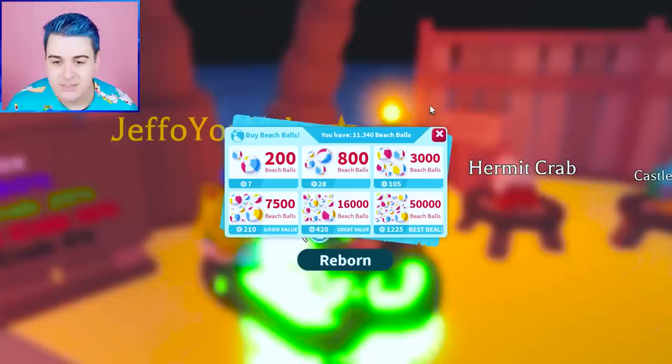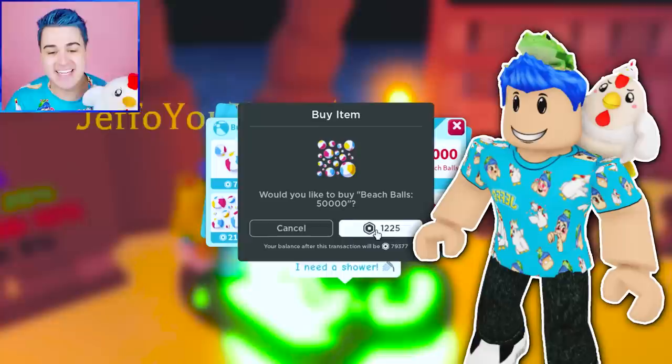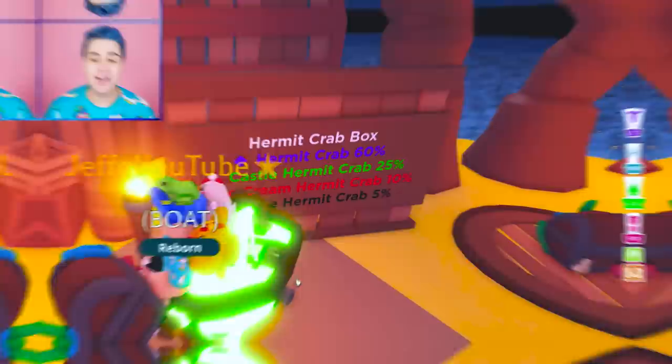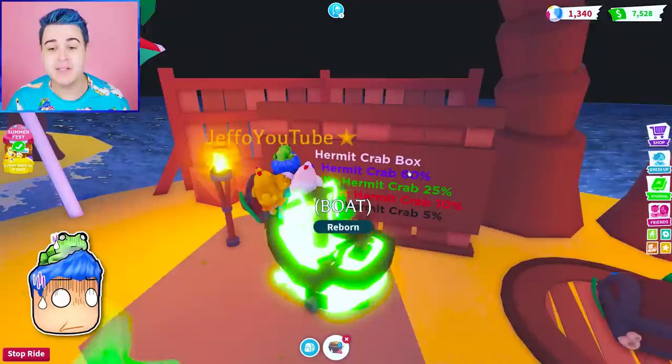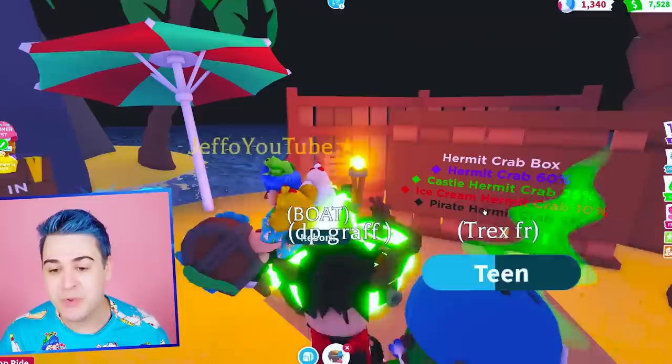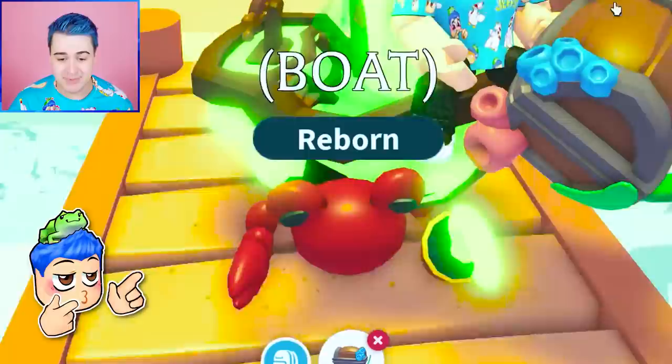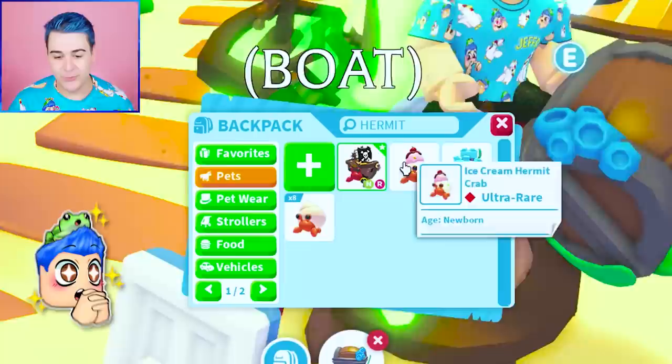Oh my goodness, we're using the Robux. You guys, check out the Chimking UGC. Get it by our Jeff OT on Roblox. We need more Robux, please. The Hermit Crab is 60%. The castle is not 25%, bro — we had the worst luck. We opened like 10 of these already, so that puts us at 60. We got an ice cream, and the rest were just regular Hermit Crabs. So now we are gonna open a hundred of the Hermit Crab Boxes because we need more of these legendary pirate Hermit Crabs if we want to make a Mega Neon.